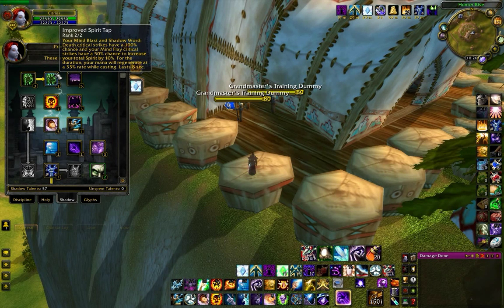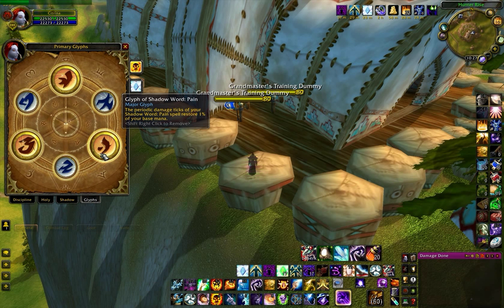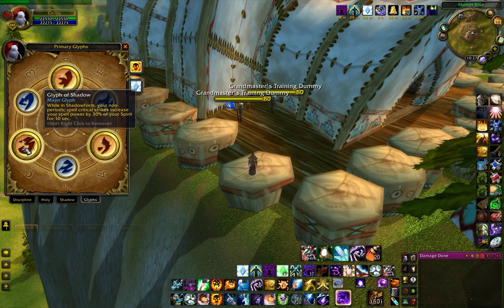In Spirit Tap, crits increase your total spirit by 10%. And Twisted Faith increases your spell power by 20% of your total spirit, and Glyph of Shadow increases your spell power by 30% of your spirit. Twisted Faith and Glyph of Shadow both increase spell damage based on spirit, and if Spirit Tap increases spirit, Spirit Tap will boost your spell damage. Mana regen on Spirit Tap procs will keep you DPSing longer without having to use Dispersion or Mana Pots during fights — not having to Disperse to get more mana, which is 6 seconds of downtime. Spirit Tap helps you do more damage that way as well.